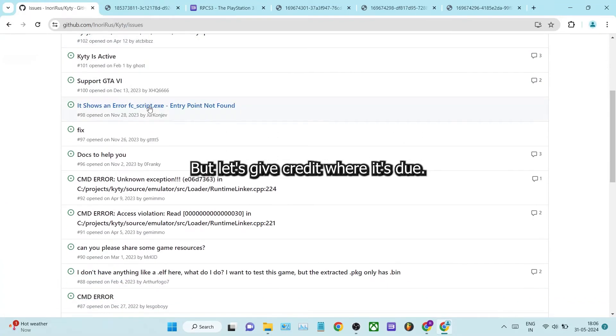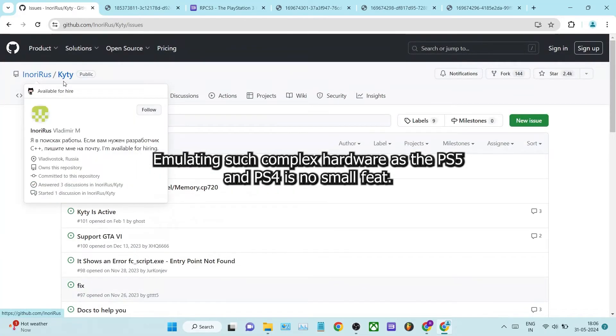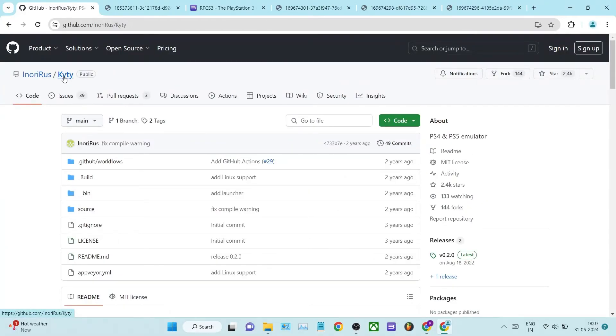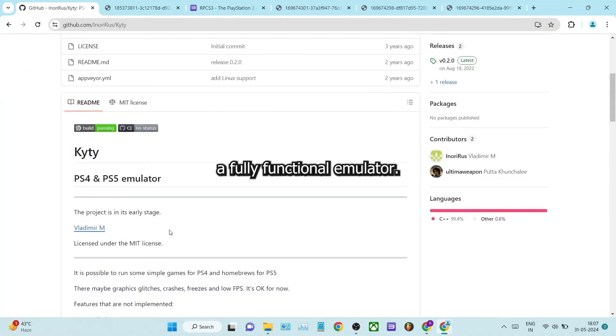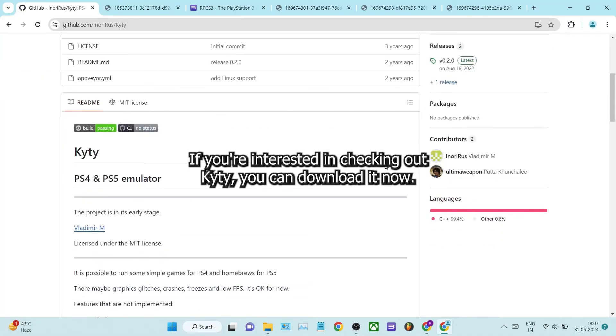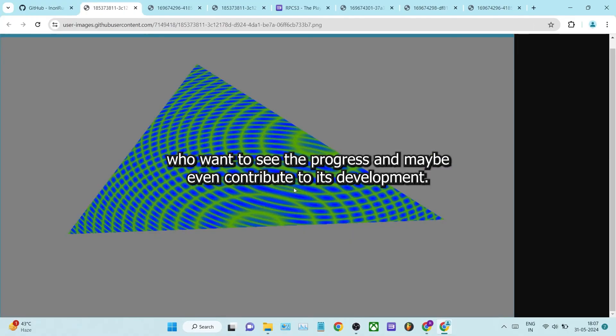But let's give credit where it's due. Emulating such complex hardware as the PS5 and PS4 is no small feat. These early versions lay the groundwork for what could eventually become a fully functional emulator. If you're interested in checking out Kitey, you can download it now. Just remember, this is more for the curious and tech-savvy who want to see the progress and maybe even contribute to its development.